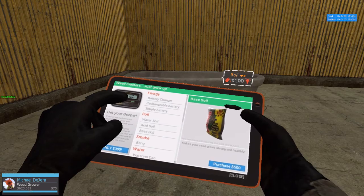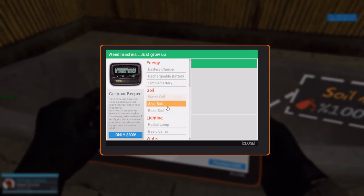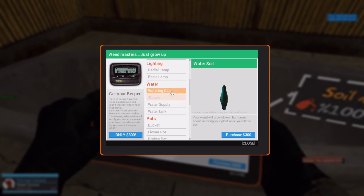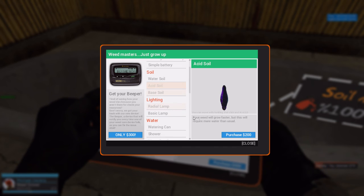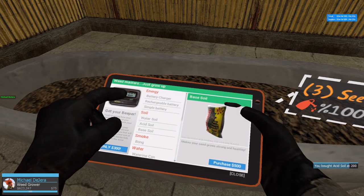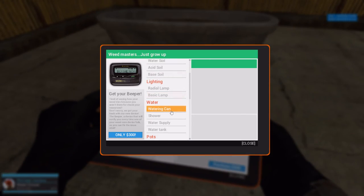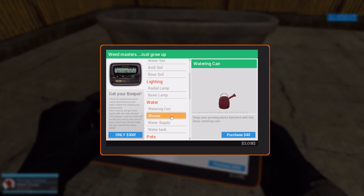After that, we wanna get close by and get soil. You grow slower but you don't have to actually water it — that's good, actually, if you don't wanna spend time on water. Or you can have acid soil, which means it will grow faster but you'll need a hell of a lot of water. And then there's normal soil. I'm actually gonna take this acid one, and then I'm gonna take water.